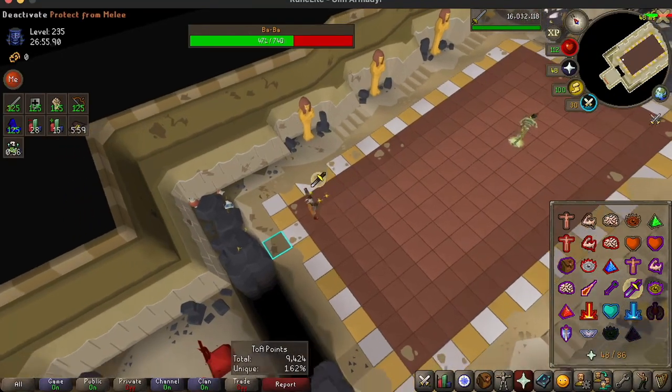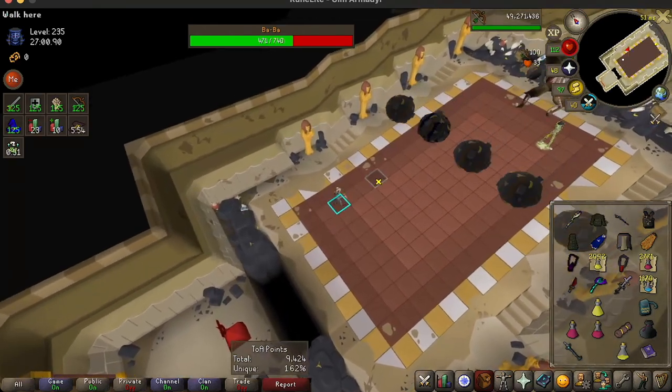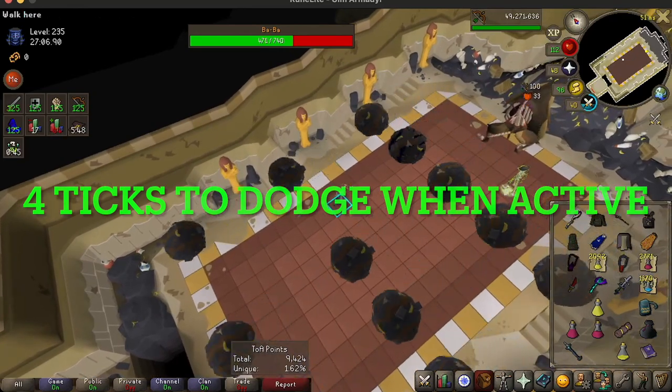I'm going to play this clip again. Watch and listen carefully. There's going to be 4 sounds, and there's going to be 4 dark shadows on the ground for your dodge. What that means is you actually have 4 ticks to dodge it.